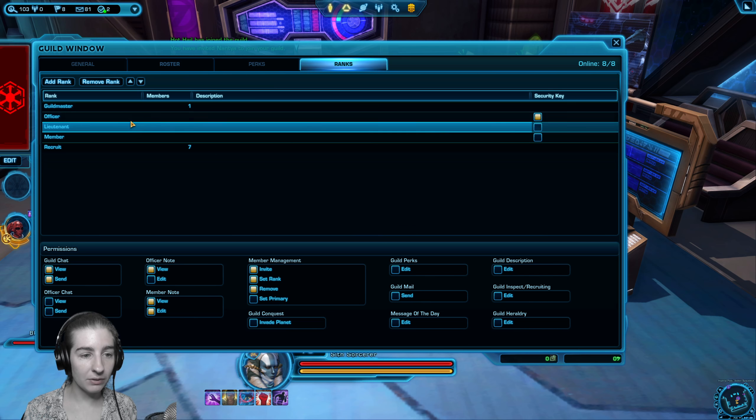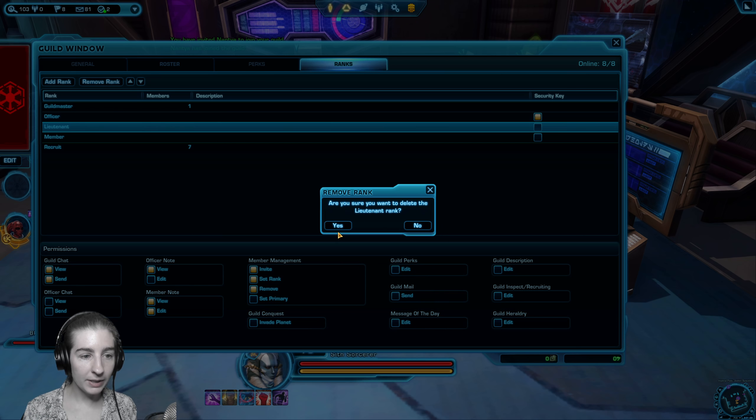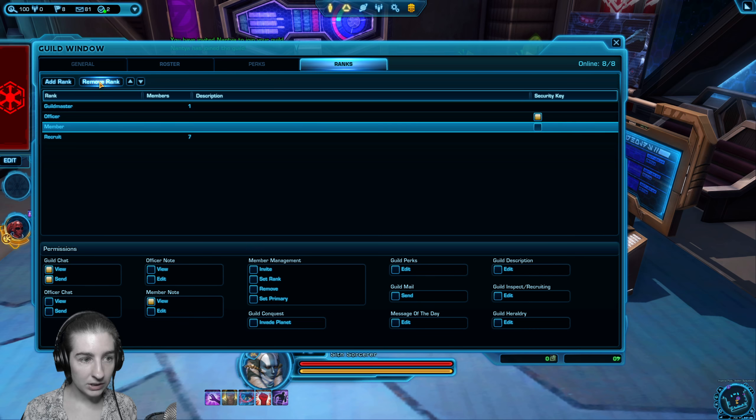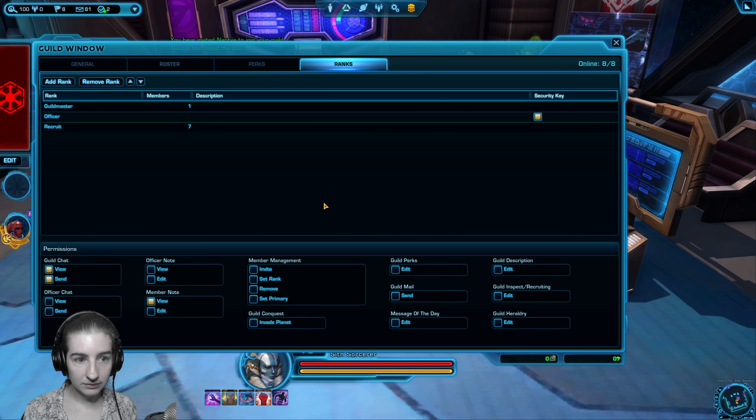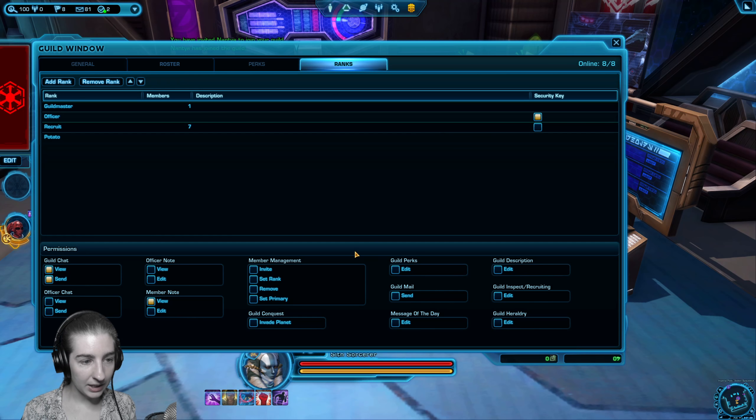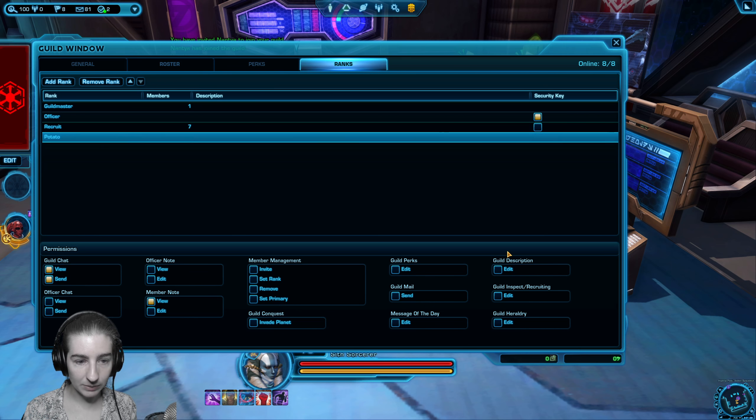Each of these default ranks you can either remove with the remove button if you don't really need it, or you can click it and edit it. You can call it a different name by removing it and recreating it if you want. So I'm going to remove the member rank, and you can add a new one — like 'potato' — and set all those permissions manually.